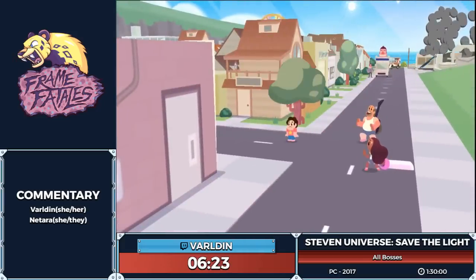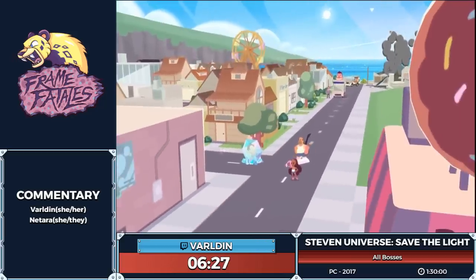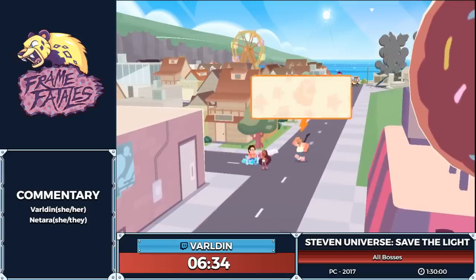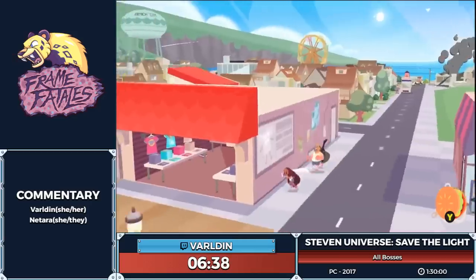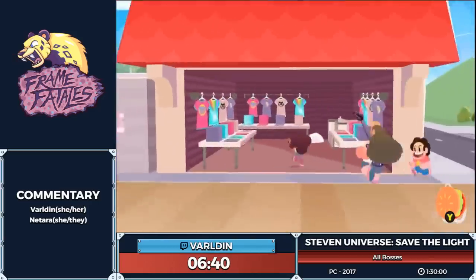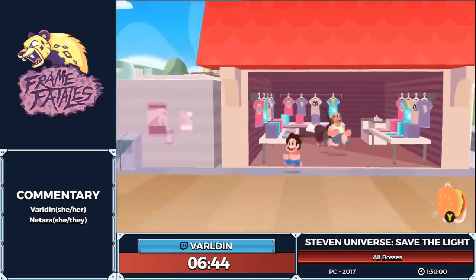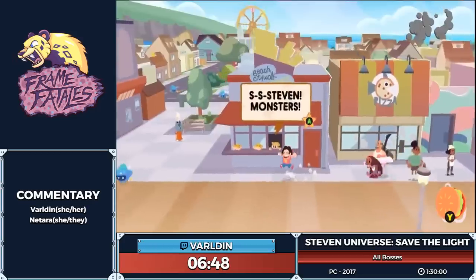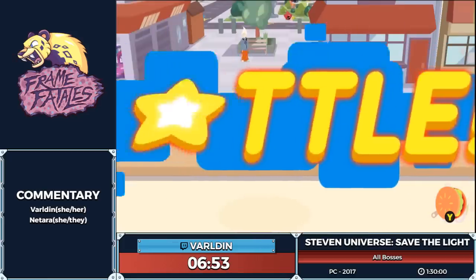Now I'm finally able to switch over to Connie. In battle, Connie uses that big old sword to swing. If you've ever played Final Fantasy 7, you've probably noticed she maybe resembles a character known as Cloud. Connie and Cloud both happen to like swords that are much larger than their frame, which I approve of. Connie definitely uses it well.